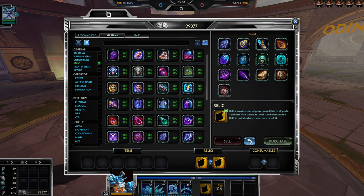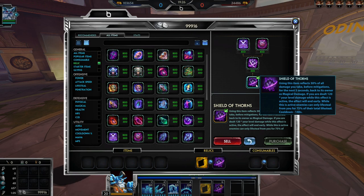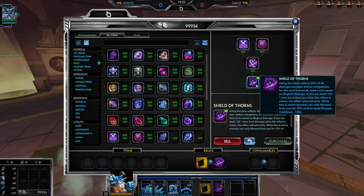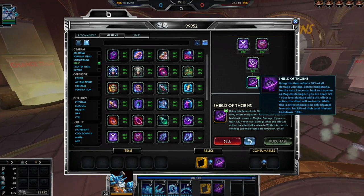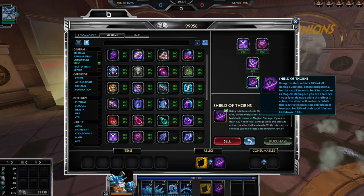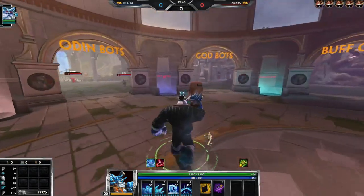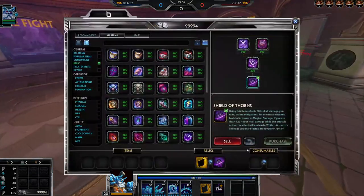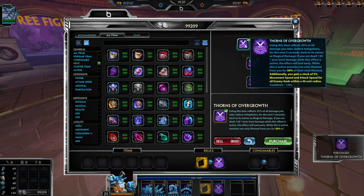Thorns: regular Thorns reflects 30% of damage you take before mitigations for five seconds — ends early if too much damage is dealt. Enemies can also only life steal from you at 75% of their total life steal. Popping it — damage reflects back to them and their life steal is reduced. That's pretty much the same as before. Now let's check the upgraded versions.